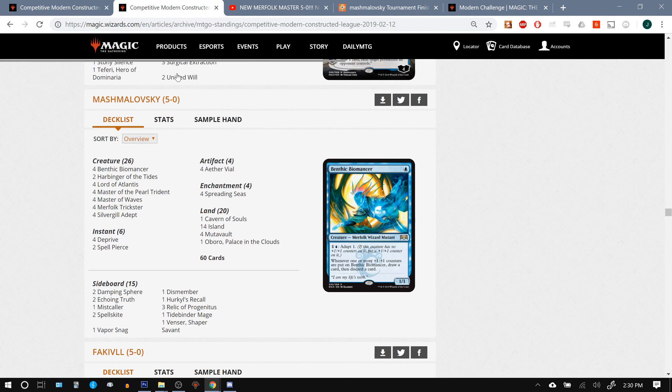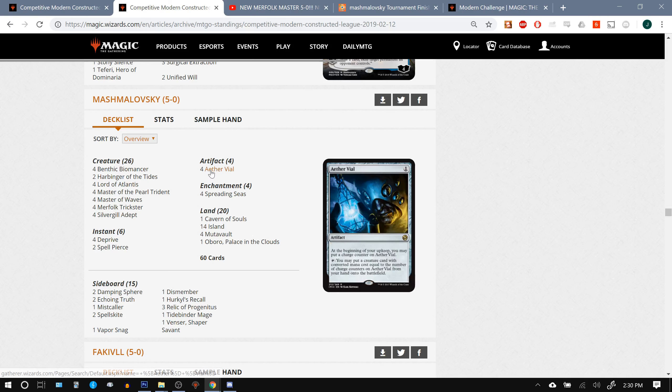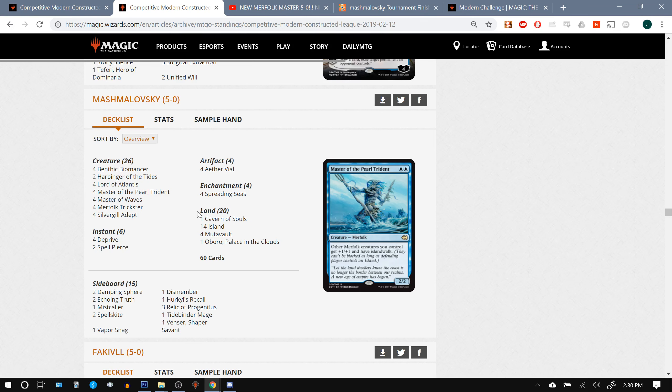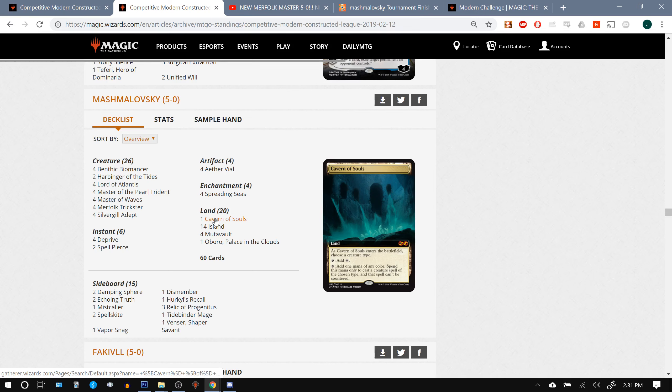If we look at Mashmalovsky's list, it's the stock list — I guess you'd call it stock at this point — that's been putting up all these 5-0 results, still with the clunky mana base. ZX Rogue or Squaw Chief said that he would probably replace the Cavern, as it wasn't necessary and is rarely necessary even when we play against Blue-White Control. We're not often getting our creatures countered since we're many times playing through Aether Vial. So this should probably be another island. People have just been picking up the first list that made a good result, and it had a Cavern in it, so the Cavern has stuck around.